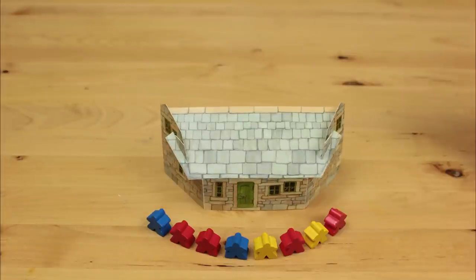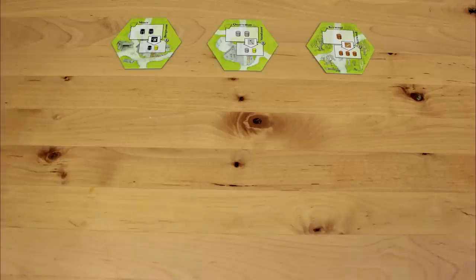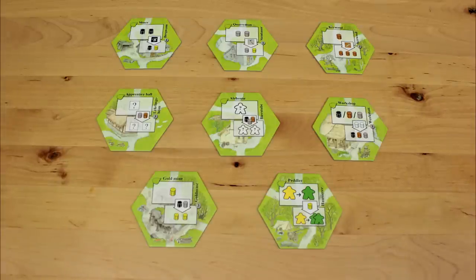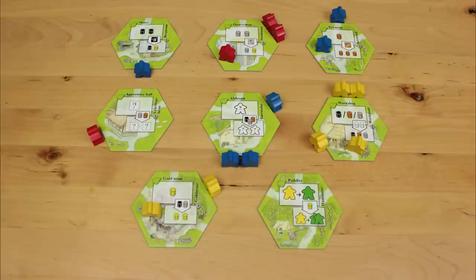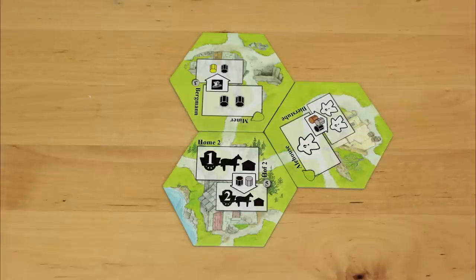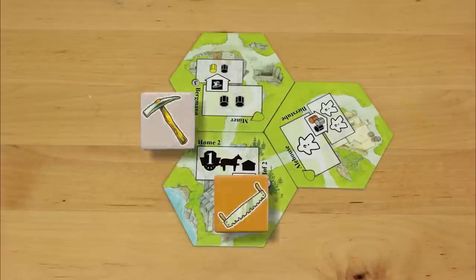The game is played in four seasons, from spring to winter. Each season, a fresh selection of hexagonal tiles goes up for auction. By outbidding your opponents using your keeples, you add the tiles you win to your own village.